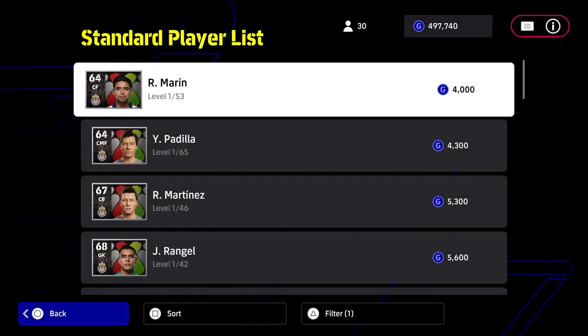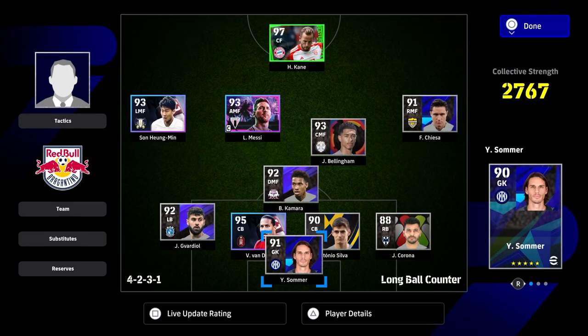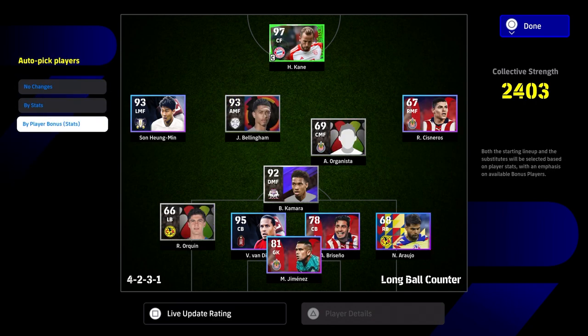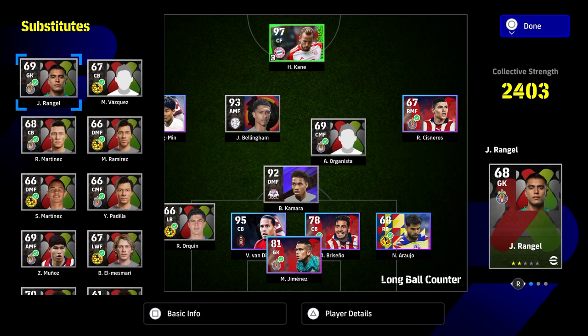Depending on what team it is, buy four to five players and you'll get more bonus points. A couple of minutes ago playing on Legend difficulty we were getting about 500 to 600 points. Now without bonus players it shows 840, and once we put in all our bonus players for this event that number is going to completely change.